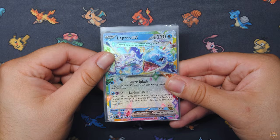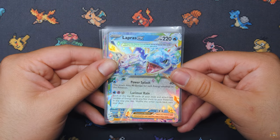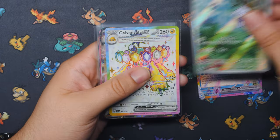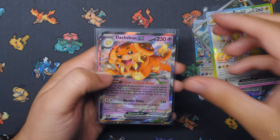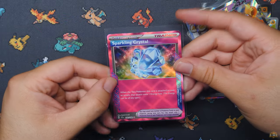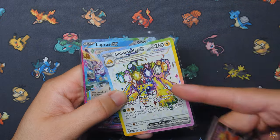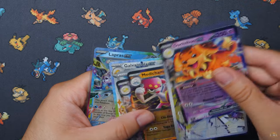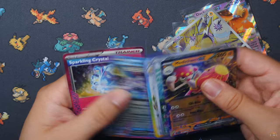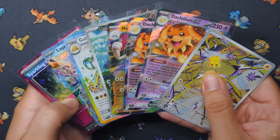To finish off the video, we go over all of our hits today — it was only eight out of 18 packs. Just under 50% right there. We got the Lapras, the Metatite illustration rare, Galvantula for the third time, Doshbun EX, Medicham EX, Joltik for the second time, Sparkling Crystal, and another Doshbun — we pulled two Doshbuns, which is terrible. Sparkling Crystal is going to be really cool for a Terrapagos deck. Lapras and the Sparkling Crystal are probably my two favorites out of today's opening. Eight hits out of two ETBs.